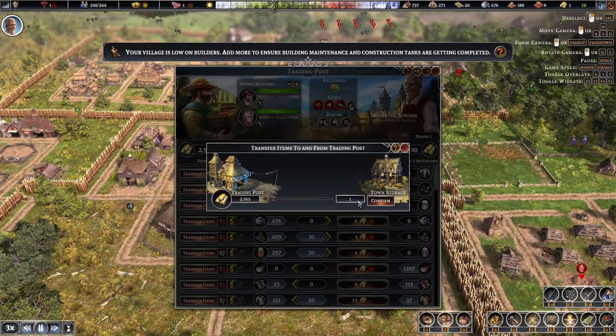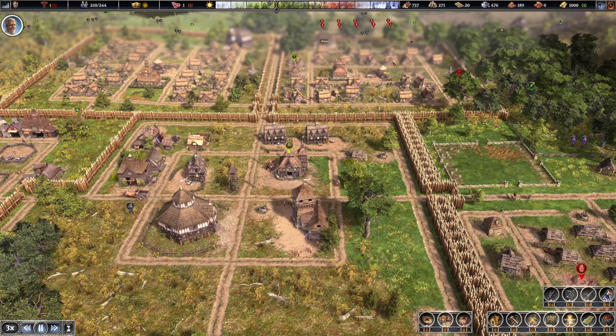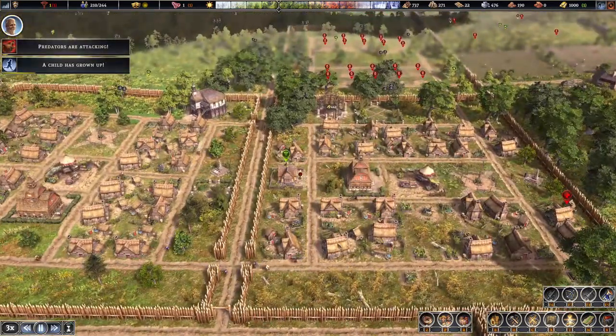Let's transfer some gold — let's transfer another thousand, and that will get our temple built. I don't want to sell clothes. Another child's grown up — beautiful.